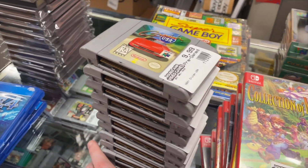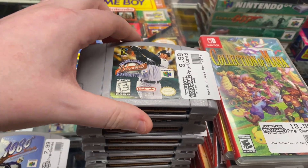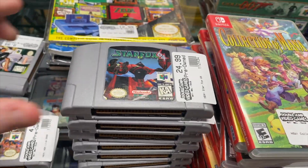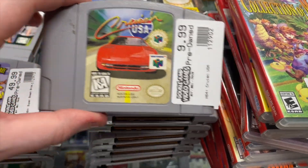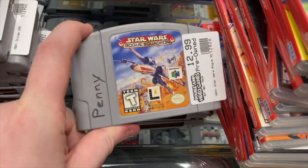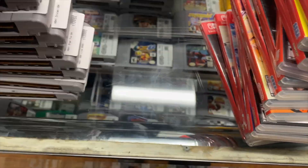For Nintendo 64 we have Cruising USA, 1080 Snowboarding, Ken Griffey's Major League Baseball, NBA Live 2000, Star Fox 64, Super Smash Bros, another Cruising USA, All-Star Baseball 99, Star Wars Episode One Battle for Naboo, NASCAR 2000, Star Wars Rogue Squadron, Diddy Kong Racing, and All-Star Baseball 2000.